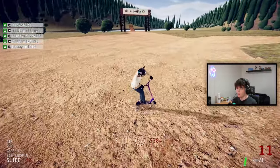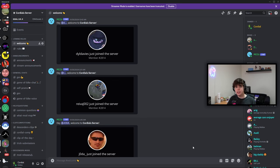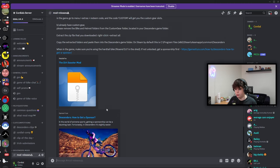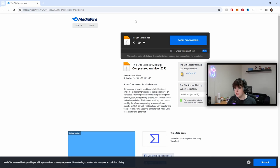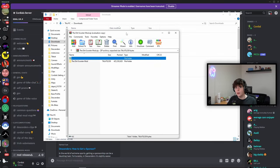Now you've seen all the gameplay and features the scooter comes with — let's show you how to get the scooter mod in Descenders. In the link in bio you'll see a link to my Discord server, and in that server will be the scooter mod. Go down to mod releases under the Descenders mod tab, click on mod releases and you'll see it straight away by Brenzel and Elgarlo. Click the link or the download button and it'll start downloading.